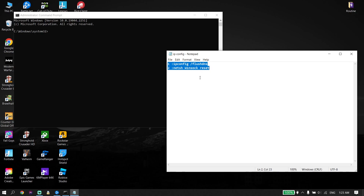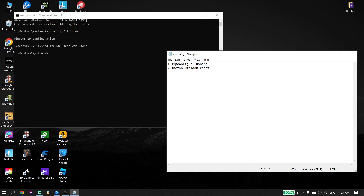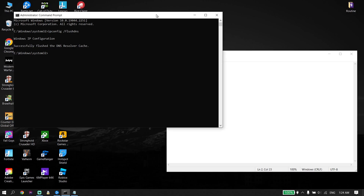Now check out my description — I put these commands there. First, copy this command from my description: 'ipconfig /flushdns,' then go back to the CMD or Command Prompt. To paste this command, right-click on your mouse and then press Enter on your keyboard. Now copy the next command from my description, go back to CMD, right-click to paste it, and press Enter. Then go ahead and type 'exit' and press Enter.